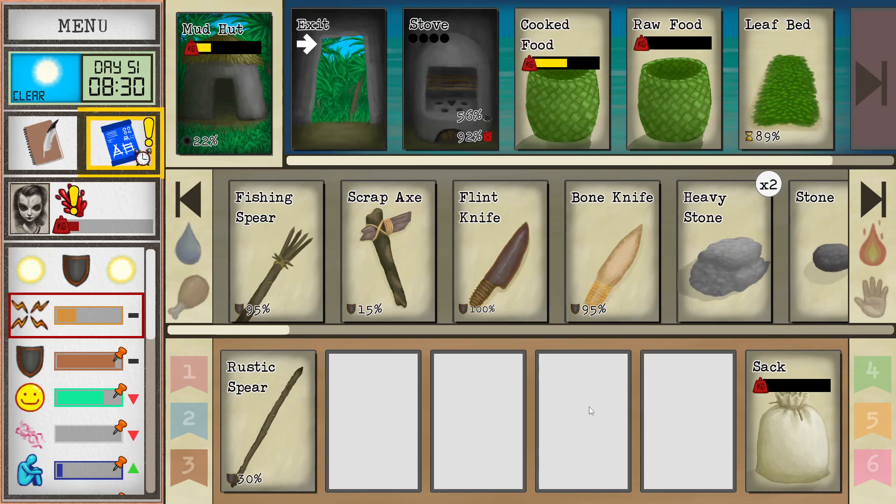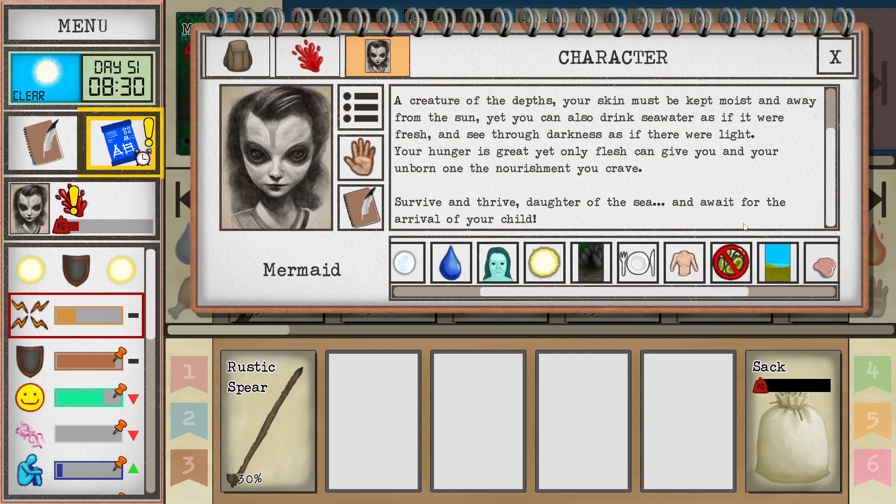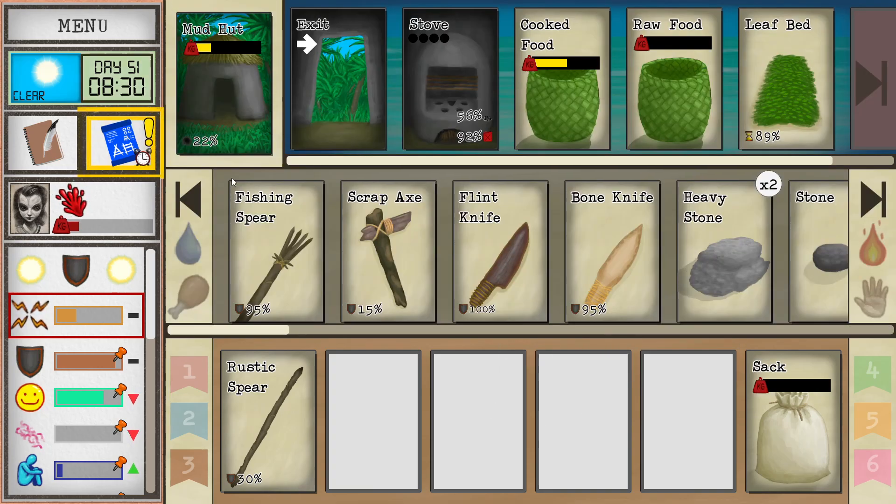Hello, hello to all the amazing people. The Neomer here and welcome to another episode of Card Survival Tropical Island. Also welcome to the channel. I have many playlists of many long playthroughs of games that I really enjoyed, so check them out. As for this game, you can find the full playlist in the comment description below. I'm playing the hardest pre-made character in Card Survival Tropical Island — it is the mermaid — and I'm on day 51.